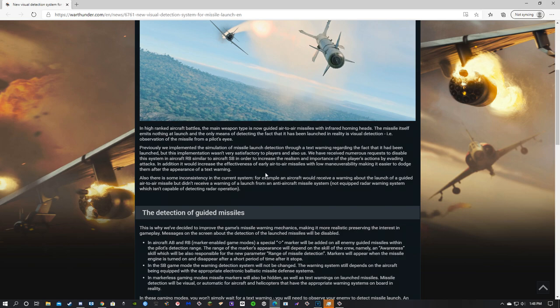They have received numerous requests to disable this system in aircraft RB, similar to aircraft SB, in order to increase the realism and importance of the player's actions by evading attacks. In addition, it would increase the effectiveness of early air-to-air missiles with low maneuverability, making it easier to dodge them after the appearance of a text warning.